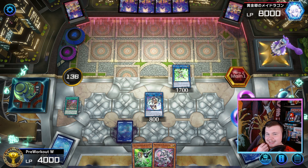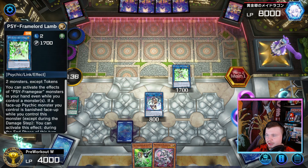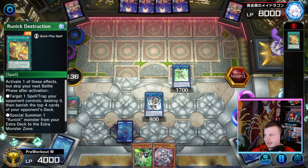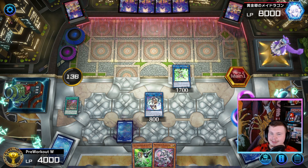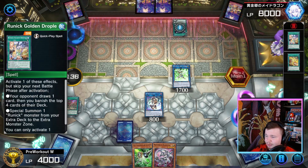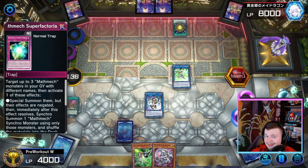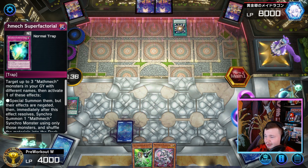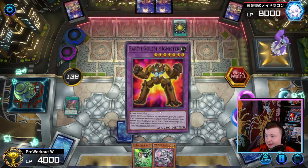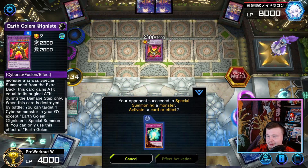This is a really weird matchup to showcase the deck. Wait — did this guy just go Super Poly in Runic? They cleared our field, but we'll get to Gamma. They're going for Golem adding Nister — they can't attack with it though. No damage for the rest of this turn.